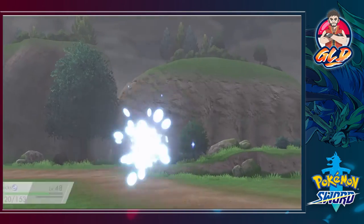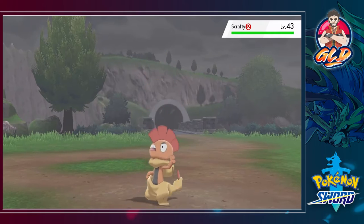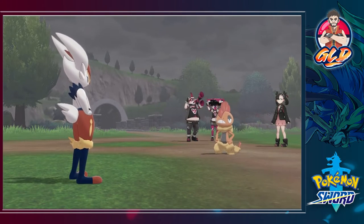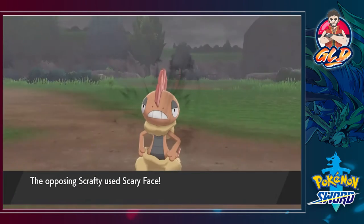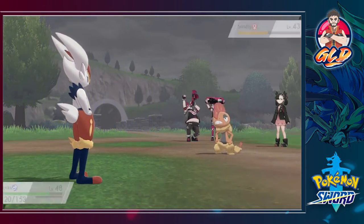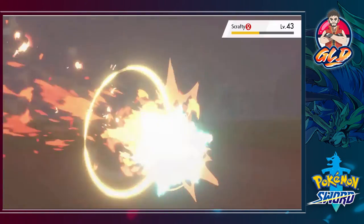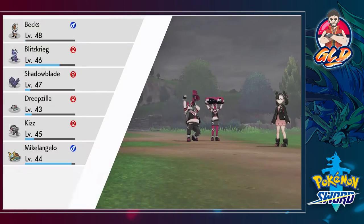One thing that doesn't really sit well with me is the fact that even though Bex can learn Double Kick, it can't learn Brick Break — it just doesn't make any sense. My only assumption is that this Pokemon, because it's a big rabbit and its strongest body parts are legs, that's probably what it is. Comment down below guys. Bending it like big man — say goodbye to Scrafty!